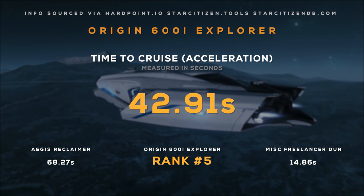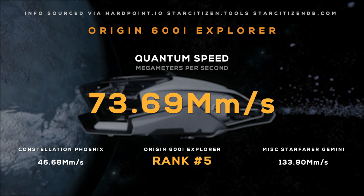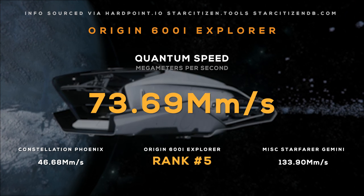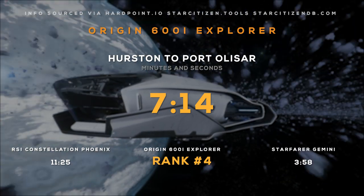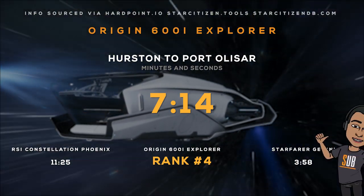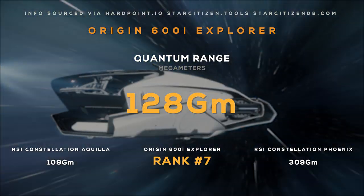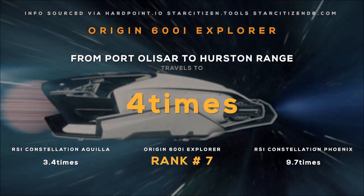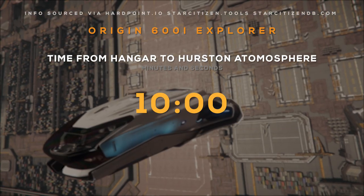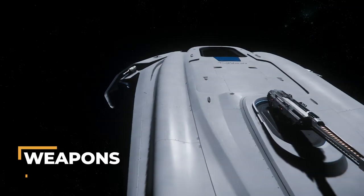It takes 42.91 seconds to reach its max speed. Its quantum drive has 74 megameters per second quantum speed, so travel from Port Alazar to Hurston will take about 7 minutes and 14 seconds — enough time to watch one of my videos. It has a QT range of 128 gigameters, so it can travel from Port Alazar to Hurston 4 times before needing to refuel. And leaving Hurston's atmosphere will take about 10 minutes. Let's talk about its firepower.